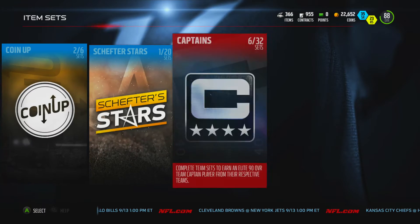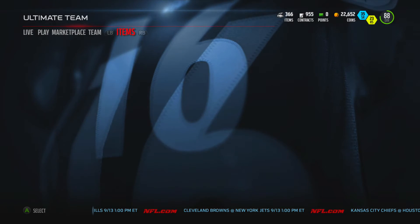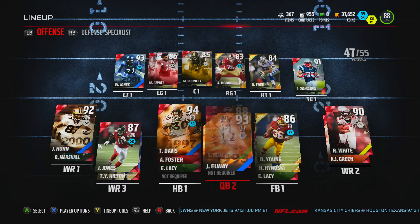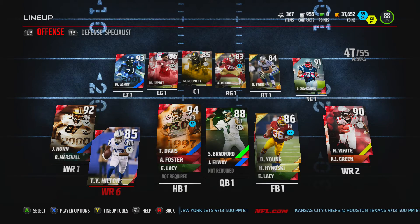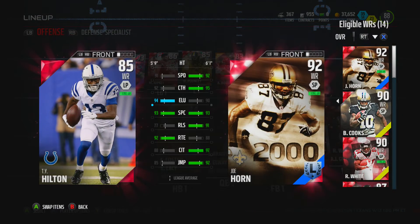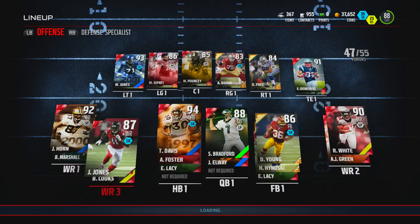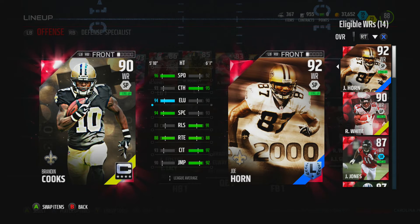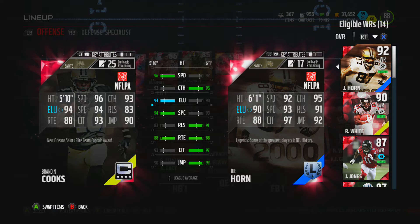We're going to check out this Brandon Cooks right now, slot him right into this lineup in the slot position just because of his size. Let's take a look at him — swap him with this Cooks. There he is. Brandon Cooks, very nice. Compared to Joe Horn: speed 96 vs 93, catching 94, elusiveness 94, spectacular catch 83, release 88, route running 93, catching in traffic 90. He is 5-foot-10, and that's why he's going in the slot.